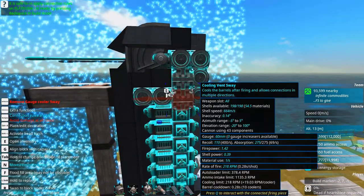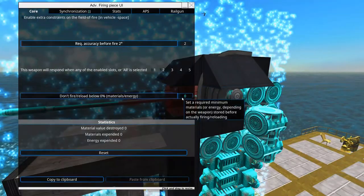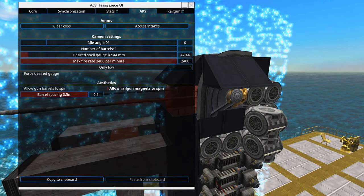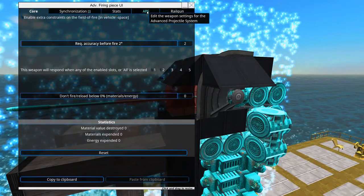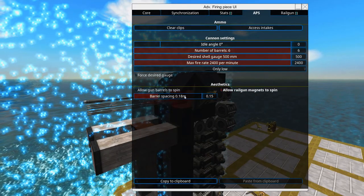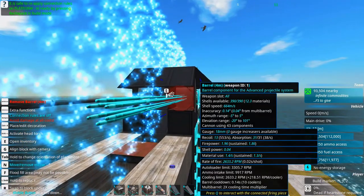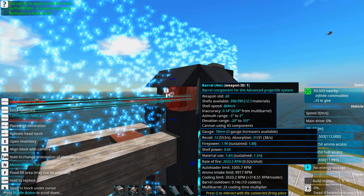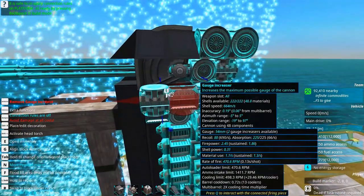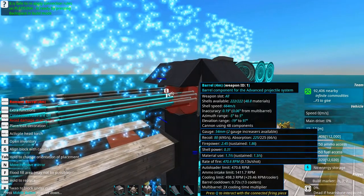The autoloaders are quite expensive, so if we can't match the cooling we'll have to remove some autoloaders, otherwise we're wasting materials. The simplest way to cool faster is to add more coolers. We can see the rate of fire is still limited by cooling at 218 RPM. One smart trick to increase firing rate is to add more barrels. If we have six barrels we can change the spacing to get a cooling bonus — the multi-barrel 2X cooling time multiplier. Adding gauge increasers until you reach the desired gauge and balancing with coolers when you have a multi-barrel solution gives you a nice cooling limit.